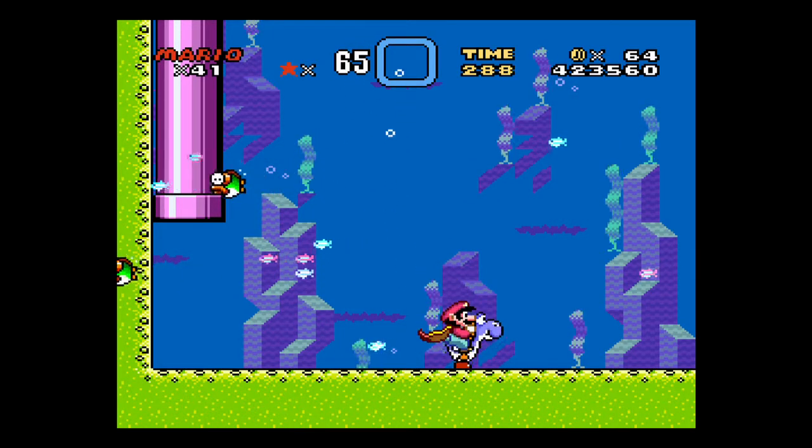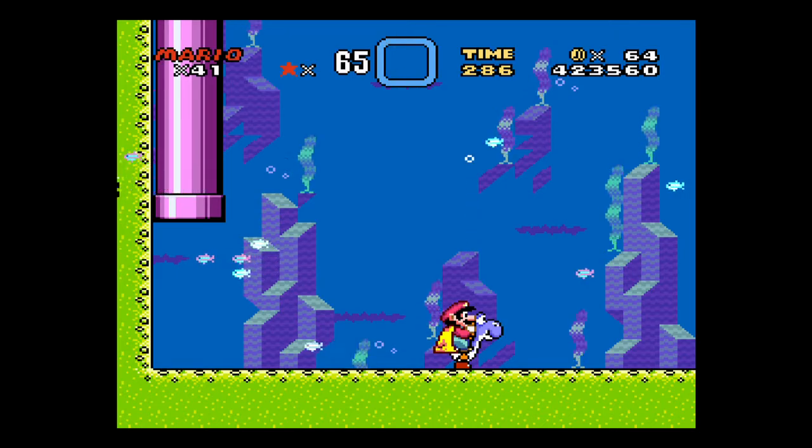Make sure that fish doesn't do anything to you, and then once you're on his back, just start, pause the game, select eggs at the level.